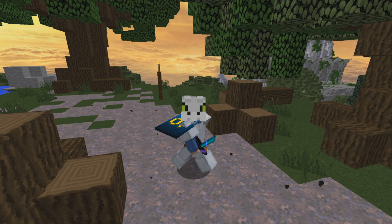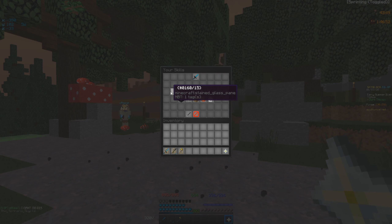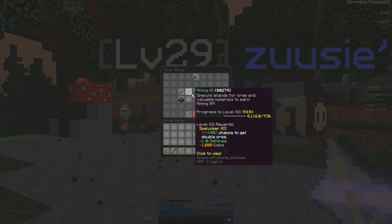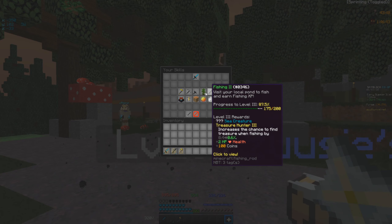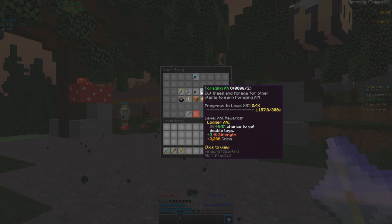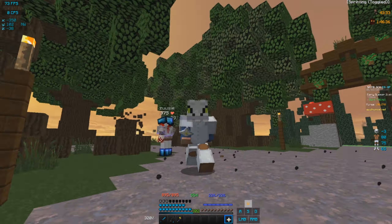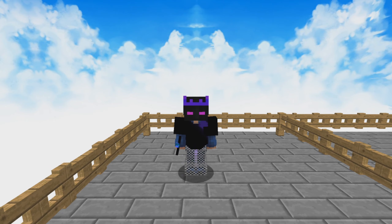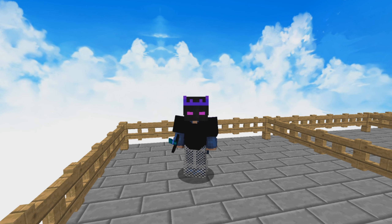Alright guys, so I've gone ahead and gotten my foraging up. If you right-click our skyblock menu and go to skills, you can see I currently have foraging 20 alongside combat 20. You could really go as far as you want with any of these skills — just for the purpose of this video I only wanted to go to 20. Now that we have our skills up, it's time to get into the next part of the video: talisman spamming.